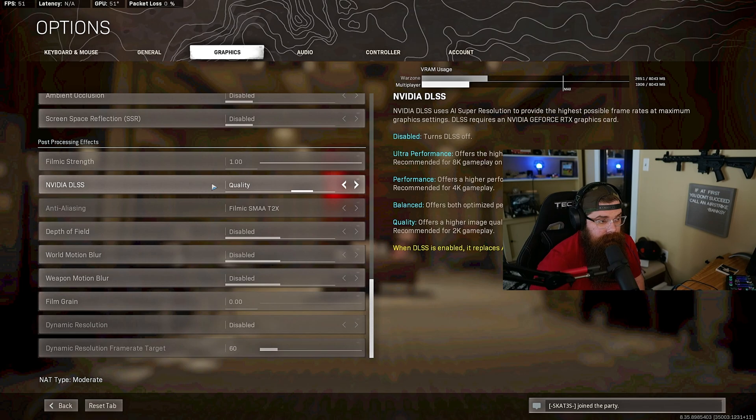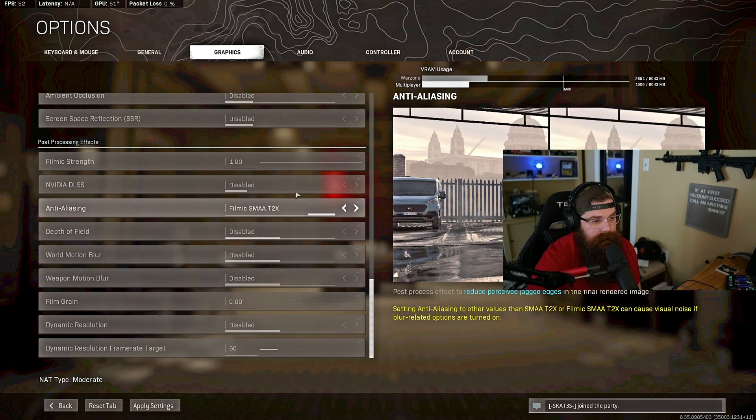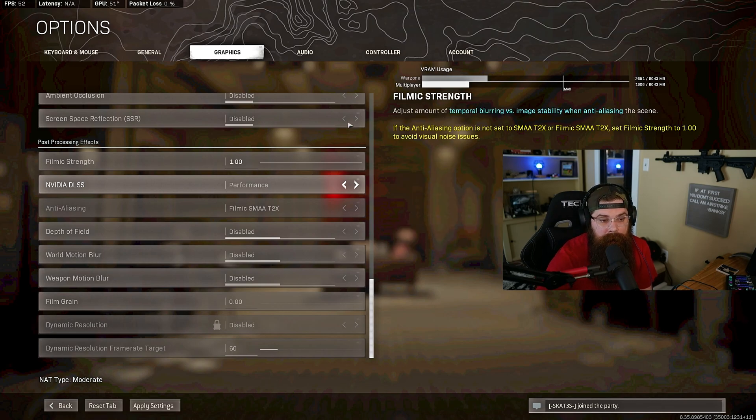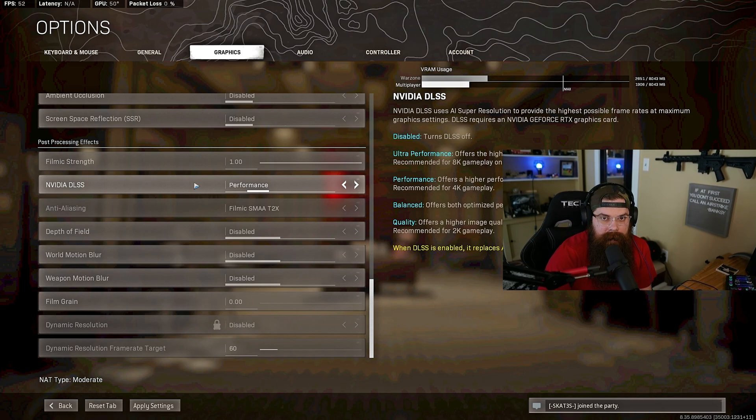You can find DLSS under Post Processing Effects at the bottom of your graphics settings on PC. When disabled, it allows you to change anti-aliasing normally. When enabled, it overrides anti-aliasing and runs through Nvidia's RTX AI technology. There are four settings when turned on: Ultra Performance, Performance, Balanced, and Quality — going from highest frame boost to lowest. Ultra Performance is recommended for 8K, since the image quality takes a significant hit.